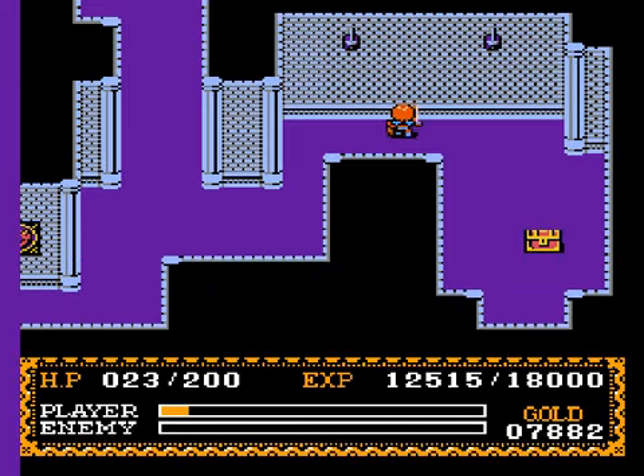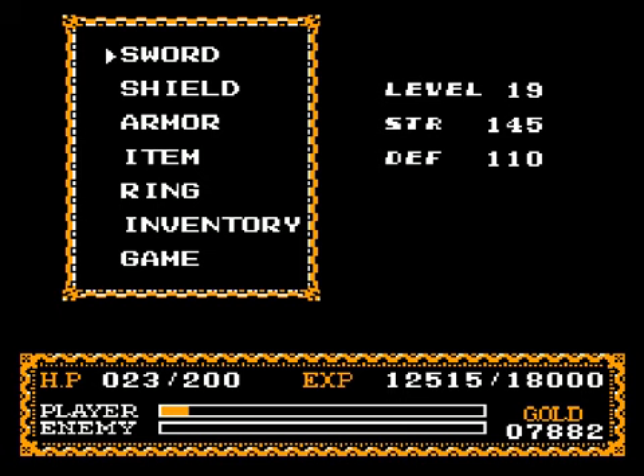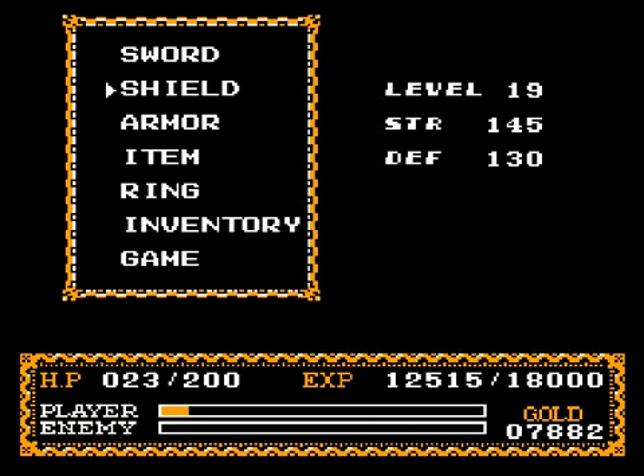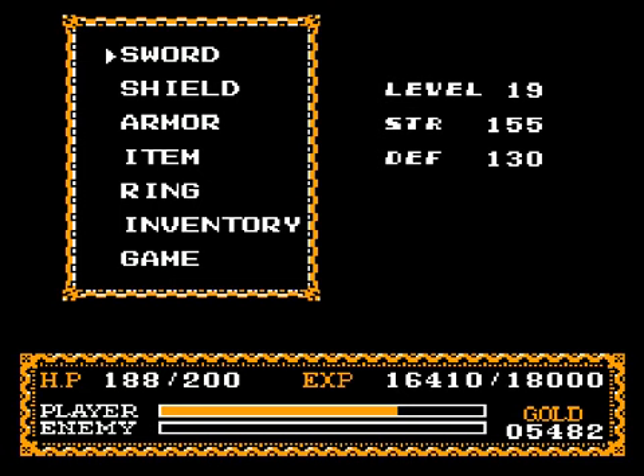Before I head back to the village, let me show you this chest over here. You remember those last statues before I get to the boss? Well, apparently to the right in the southeast corner there's a chest, and you get the silver shield. So my defense goes from 110 up to 130. I'll meet you back here with a Talwar. Okay, I'm back — I finally got the Talwar. My strength only went up by 10, but hopefully it'll be enough to beat the boss. Let's give it a try.